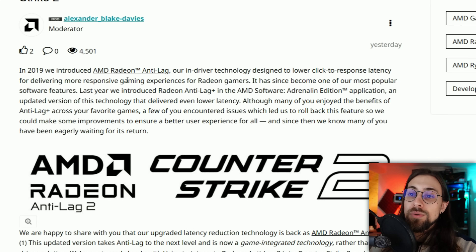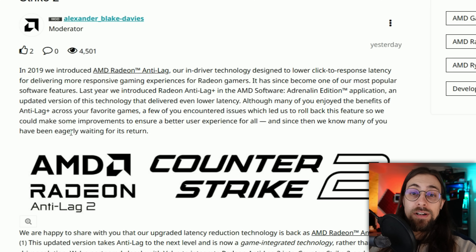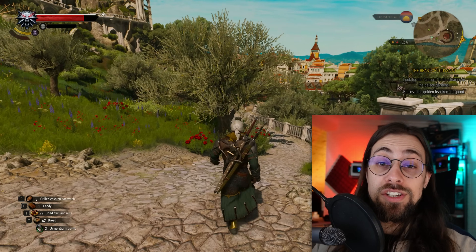Let's read about the Anti-Lag 2 technical preview. In 2019, AMD introduced Radeon Anti-Lag, an in-driver technology designed to lower click-to-response latency for more responsive gaming. It became one of AMD's most popular software features. Last year they introduced Radeon Anti-Lag Plus in AMD Software Adrenaline Edition — an updated version delivering even lower latency. However, some users encountered issues, leading AMD to roll back the feature for improvements.